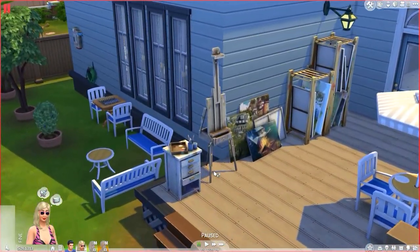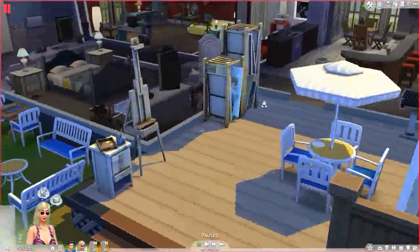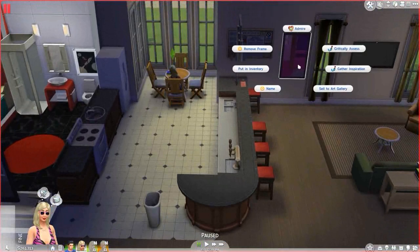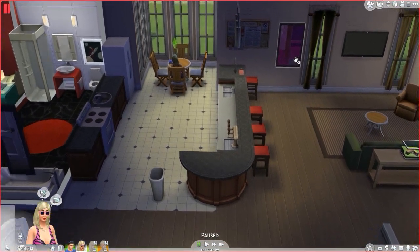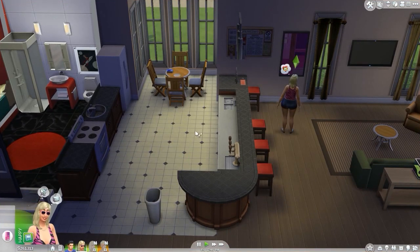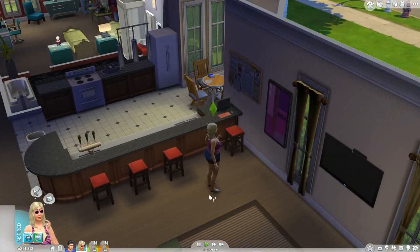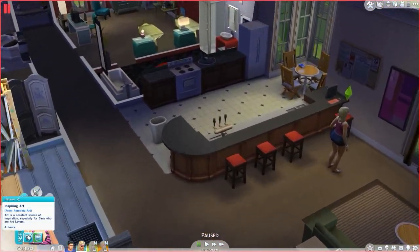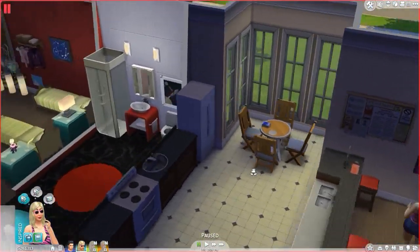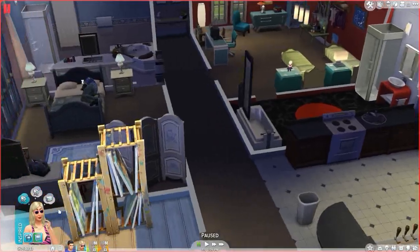To get inspired, if you don't have any decor items that make you inspired — like these from the painting career — you can view art by clicking on it and admiring it. If you've leveled up in painting, you can also gather inspiration, which will make your Sim inspired. Or you can take a thoughtful shower and it will make your Sim inspired.